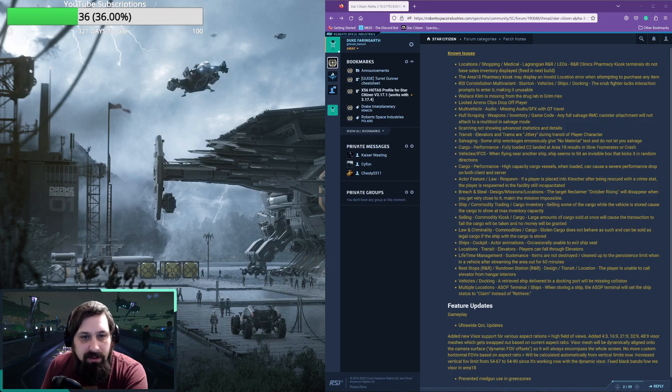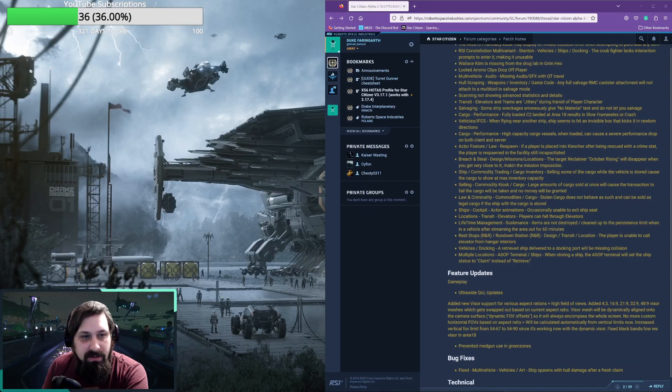The multi-tool RMC canister attachment is still not properly attaching. Scanning is still not showing advanced statistics and details. Elevators and trams are still jittery during transit of player characters. Some ship wrecks are still giving no material text and do not let you salvage.